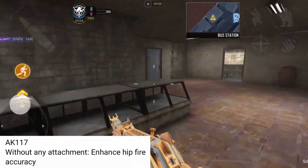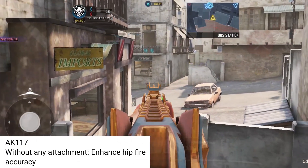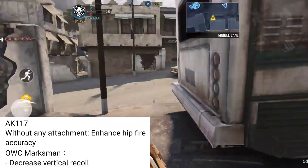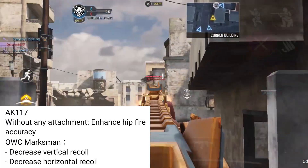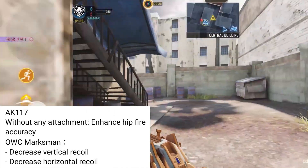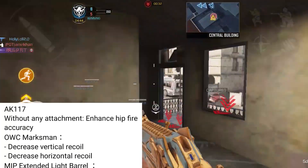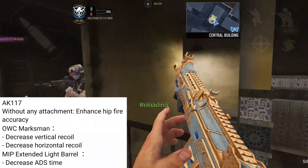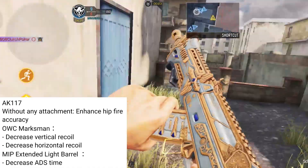AK117 is also getting a buff. Without any attachment, they have enhanced the hipfire accuracy, making it much easier to hipfire with the AK117. For the OWC Marksman attachment, they have decreased both the vertical and horizontal recoil, making it even easier to use. If you put the MIP Extended Light Barrel on the AK117, you'll get faster ADS speed as they have decreased the ADS time.